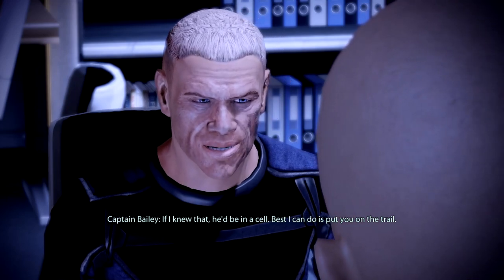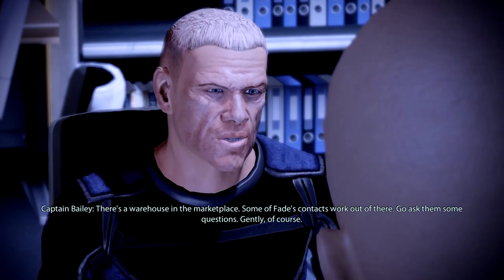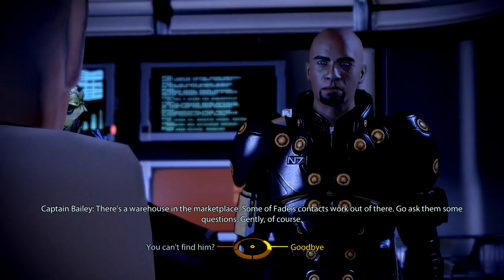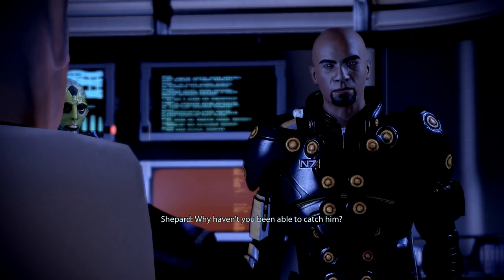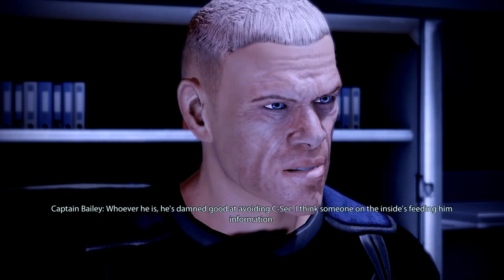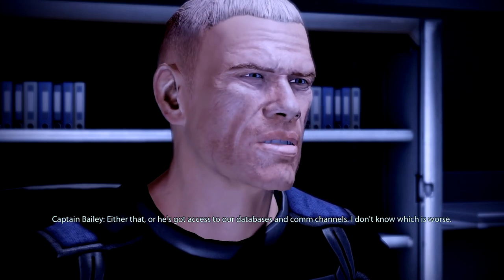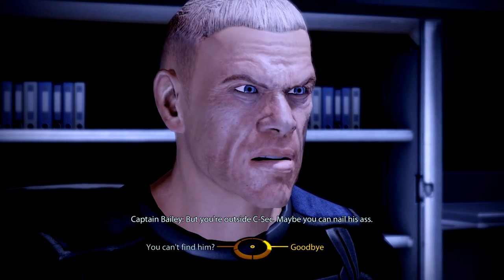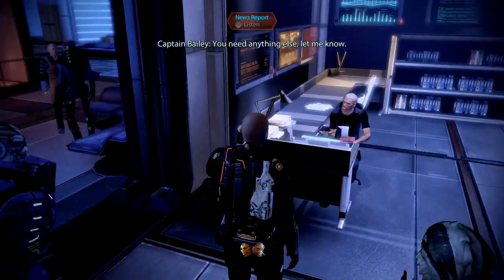'Best I can do is put you on the trail. There's a warehouse in the marketplace — some of Fade's contacts work out of there. Go ask them some questions. Gently, of course.' Why haven't you been able to catch him? 'Whoever he is, he's damn good at avoiding C-Sec. I think someone on the inside is feeding him information, or he's got access to our databases and comm channels. But you're outside C-Sec — maybe you can nail his ass.'